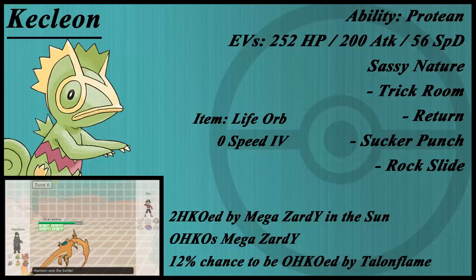My option of Conkeldurr doesn't really solidify our weakness against Talonflame. This team does take a lot of damage from Talonflame. Rhydon is a perfect counter for it — it has literally nothing for Rhydon; Steel Wing probably isn't even a KO. But you do have Mr. Mime for Quick Guard and Wide Guard. I've personally never really been swept by a Talonflame using this team — you just have to play carefully.